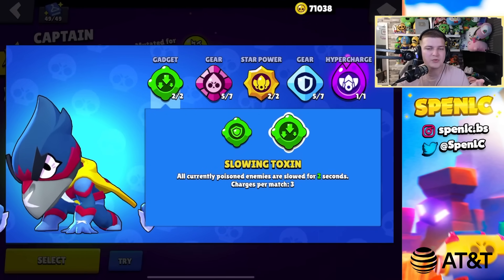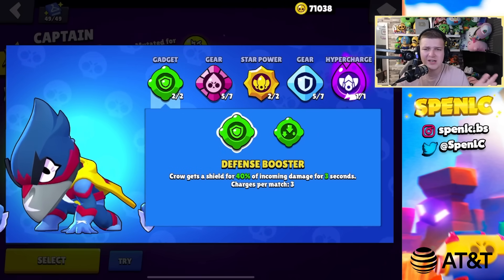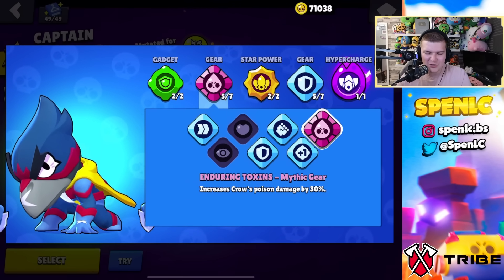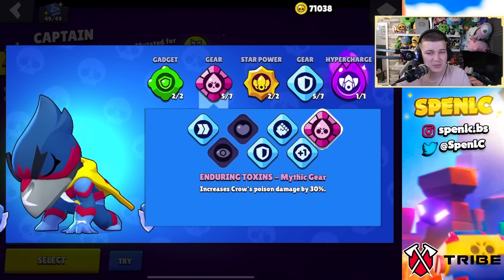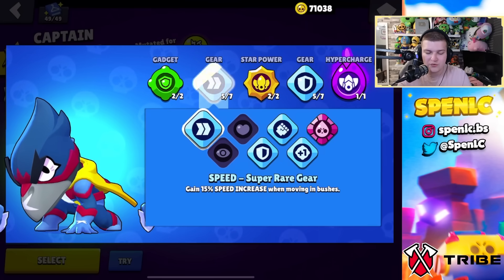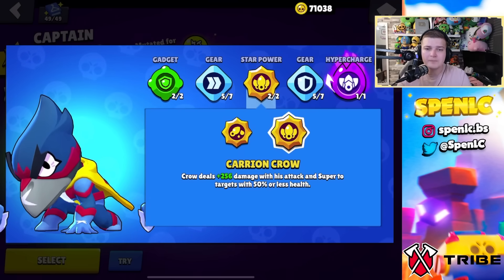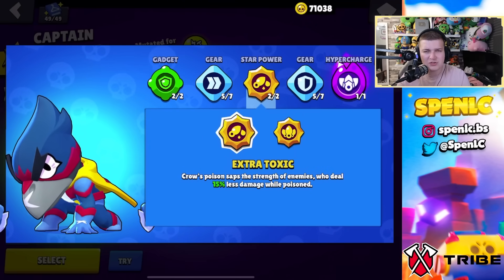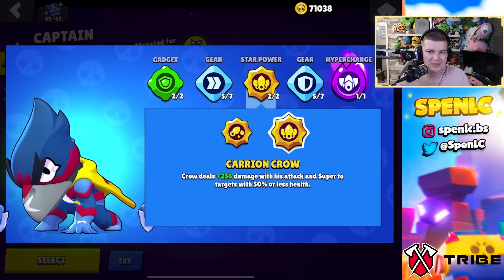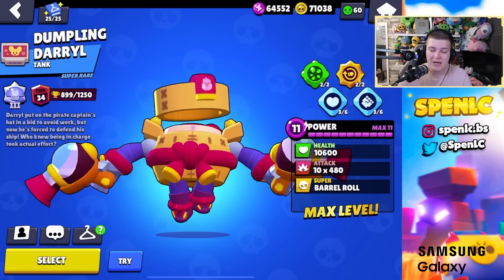Crow: both gadgets are underwhelming. Slow toxin is slightly better but only two seconds makes it hard to get value, so sometimes defense booster works for a bit more tankiness. For gears, he needs shield gear and then swap between others — speed on fast maps, damage otherwise. Star power: extra toxic is still slightly better overall but both are hard to tell apart now.